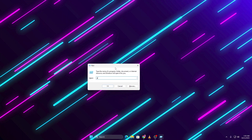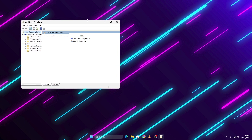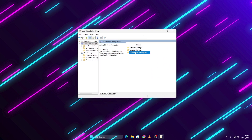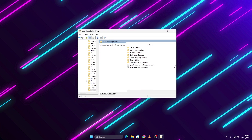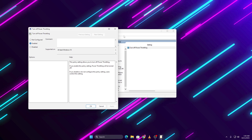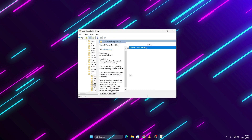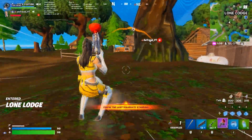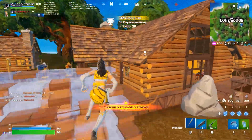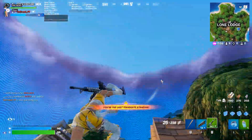Press Windows plus R, type gpedit.msc and hit Enter. In the Group Policy Editor, go to Computer Configuration, Administrative Templates, System, Power Management, Power Throttling Settings. Double-click on Turn Off Power Throttling and set it to Enabled. Click Apply, then OK and close the window. This will stop Windows from limiting your CPU performance, ensuring you get maximum power while gaming.